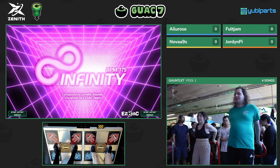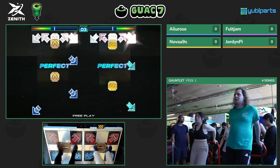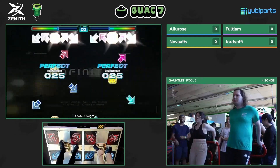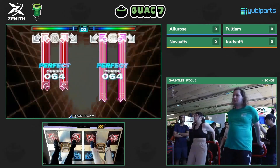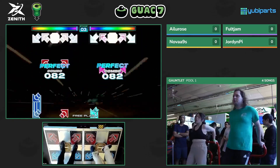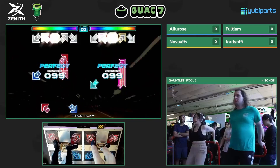They're going into their third chart now — it's Infinity. I have no other understanding of how this could possibly go other than it's a really twisty chart. A common pattern with Ailu Rose is that she's been able to keep up the combos, but she's just been getting too many greats and goods for it to count. Especially with Phoenix scoring.